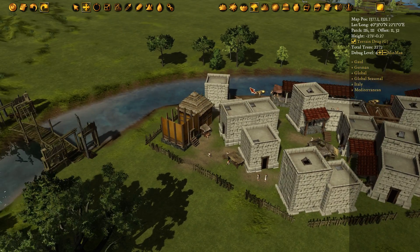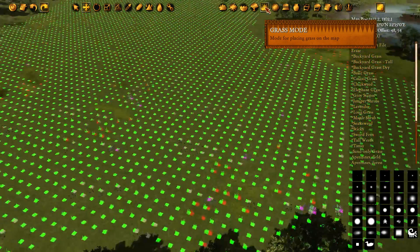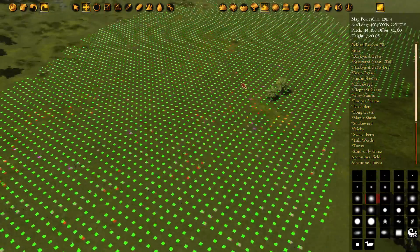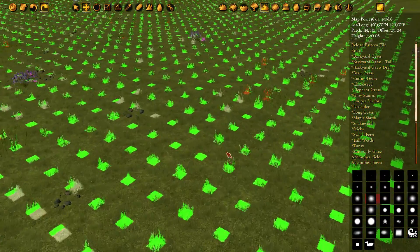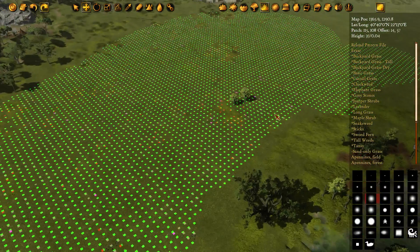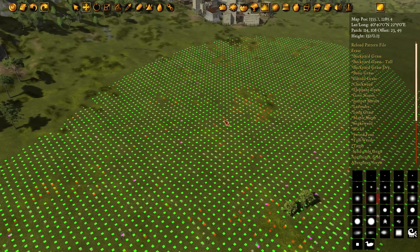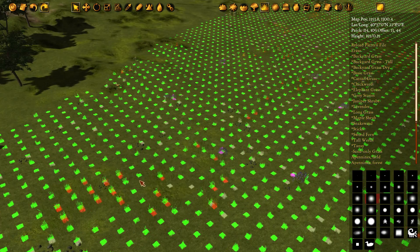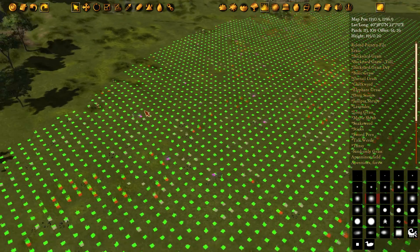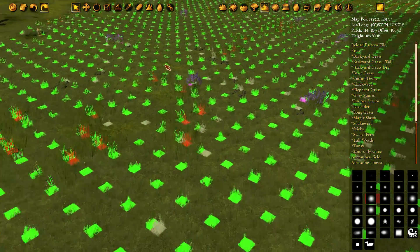That pretty much is all there is to trees, so we're going to move on to the grass mode. When you select that you'll quickly see some of the area where we've already defined the grass. Because grass is generally only visible when you're really close to the map and it's hard to edit like that, we have an overlay which shows a different color for each type of grass painted in a certain area. Unlike trees, you don't place grass individually piece by piece — you just paint where you want it to appear and the game automatically fills in the individual plants.